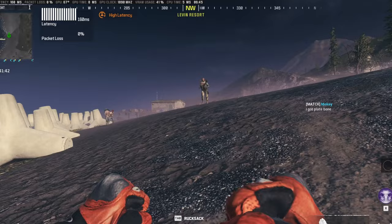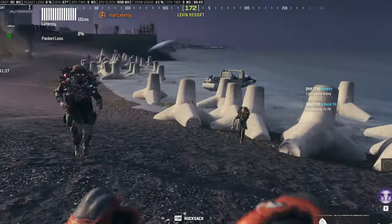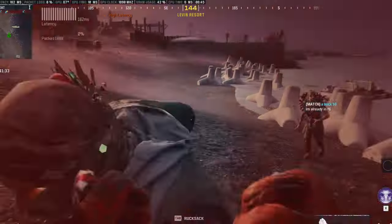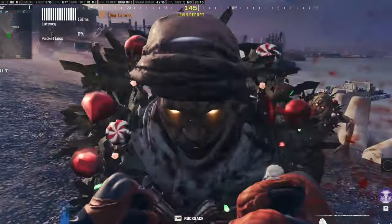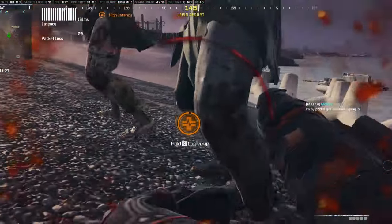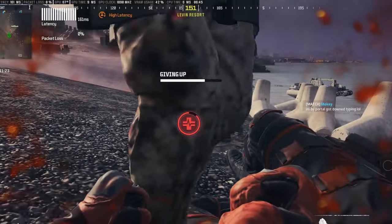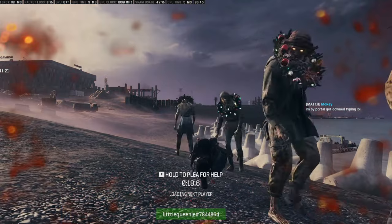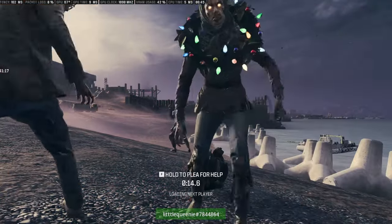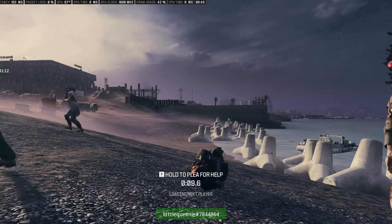Now that I'm actually on the beach, I'm just going to find a zombie to help me die. You can use anything — molotovs, thermals, anything that can kill you basically. And we don't want to plead for help; we want to see that squad eliminated screen.